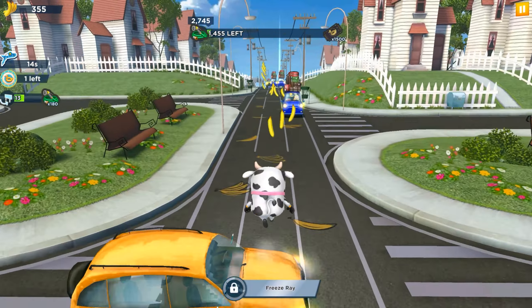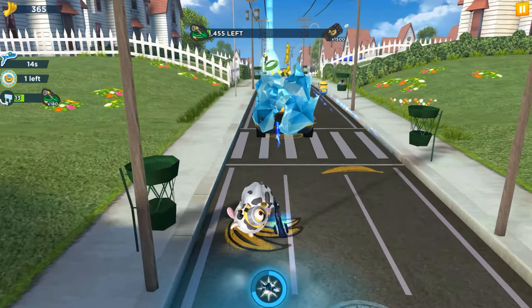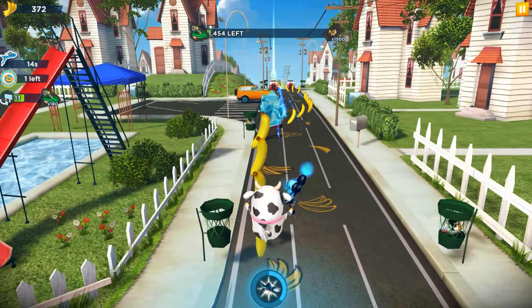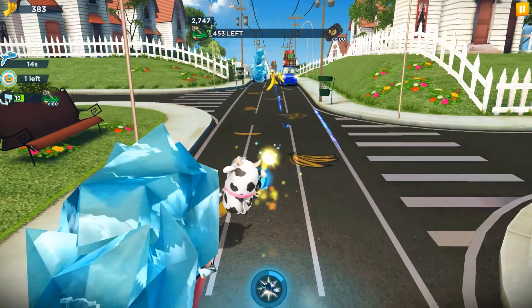We can see that our Stuart, also known as the cow minion, has a freeze ray bonus and power up. I'm now going to activate it so we will break through some obstacles. Within these 14 seconds we couldn't fail, so we will continue getting the special items and rewards once it expires.